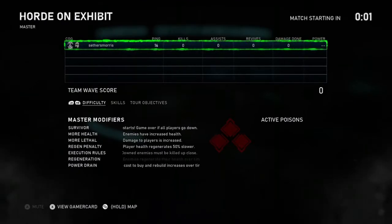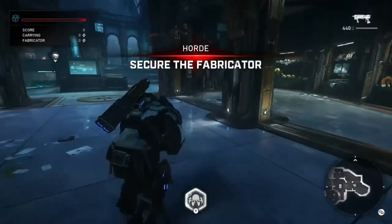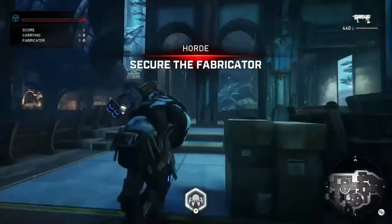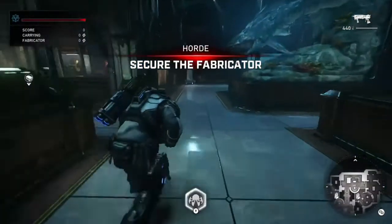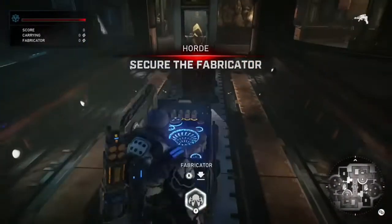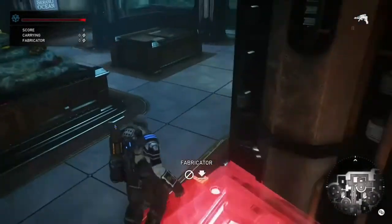We're gonna set up on the blue area spawn side. We like to bring Kate, Jack, Del, JD — and your fourth is optional, as long as there's somebody they can kill.